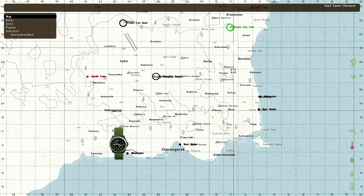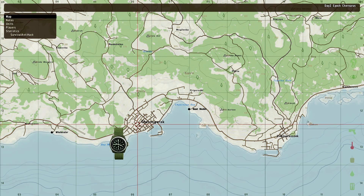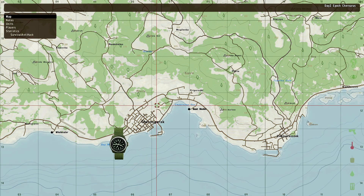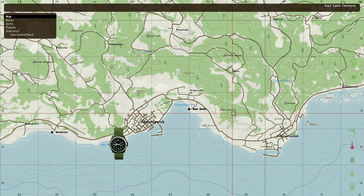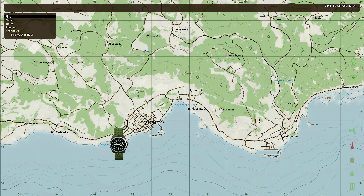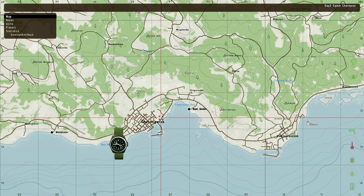Running from Cherno to Elektro, you'll go from around 20 FPS in the city, gradually climbing to 60 FPS as you leave the built-up area, then dropping back down to 20-25 as you enter the next city. Going through these big towns will give you an FPS drop — there's nothing you can do about it. Follow my tips and hopefully they will improve what you get.